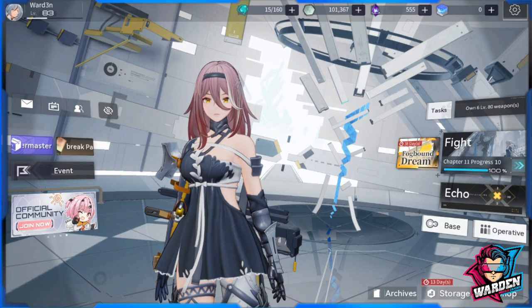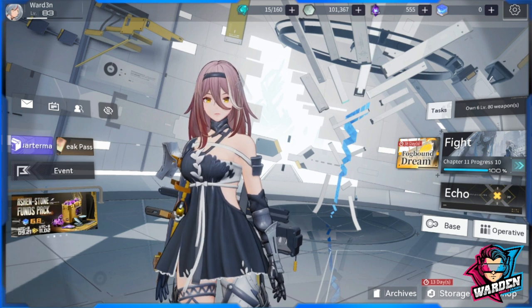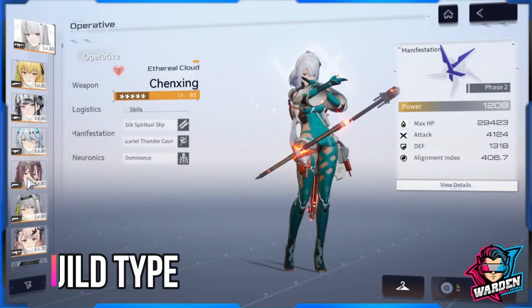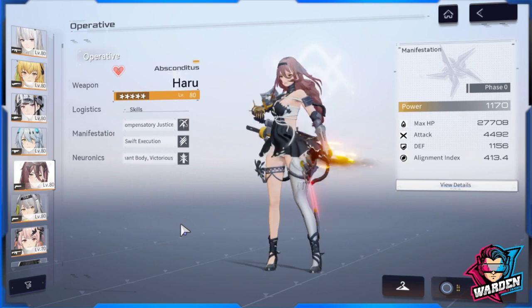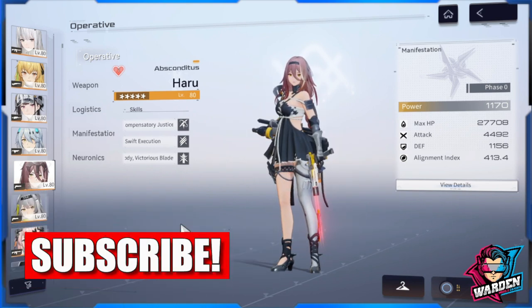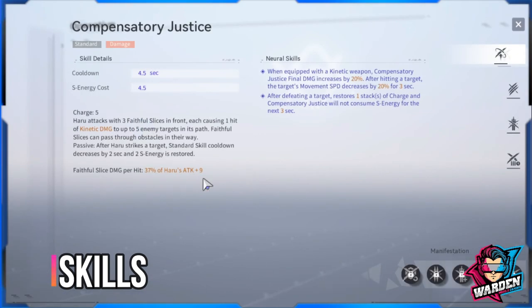Hello guardians, and welcome to Snow Break Containment Zone. We're going to go over the ultimate build guide for Haru. Starting off with her ideal build type — you need to build around her skills, especially her standard skill and her ultimate skill. All of it is going to be built around those two. For her skills, let's take a deep dive on what she has.